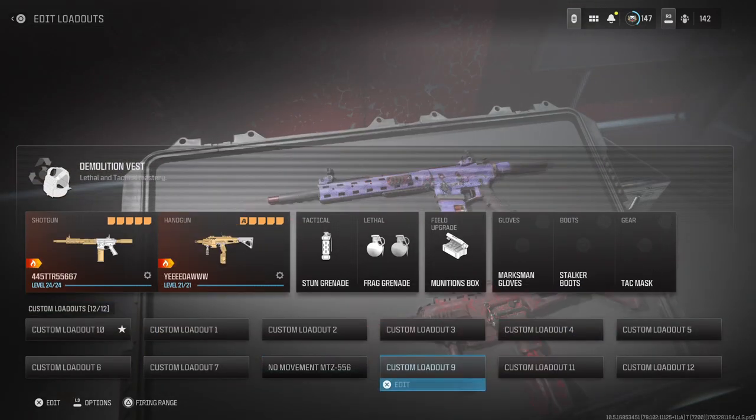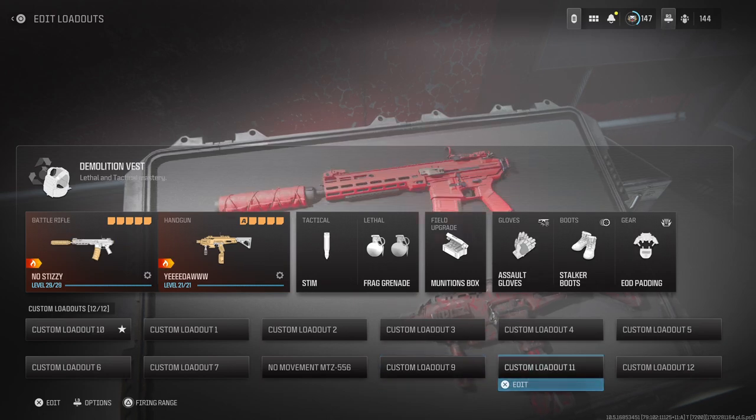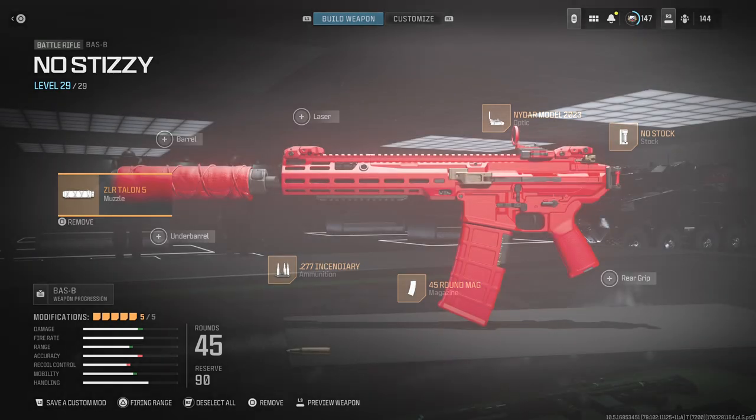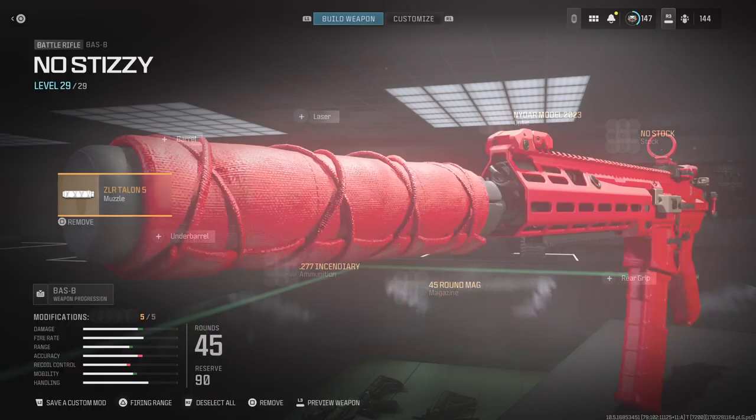I'll also give you guys a special class — a Bass B build. I like to run a no-stock Bass B even though it's not traditionally a no-stock weapon. I run the ZLR Talent 5 Muzzle, which helps with bullet velocity, firing aim stability, recoil control, and makes you undetectable by radar when moving.